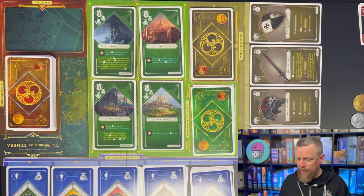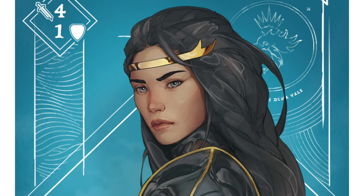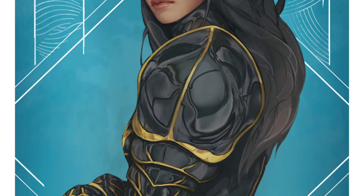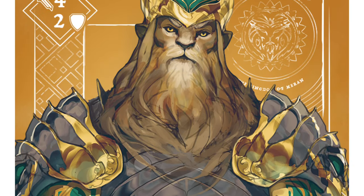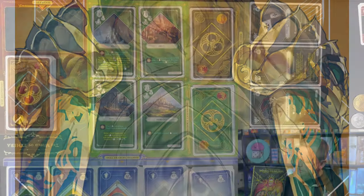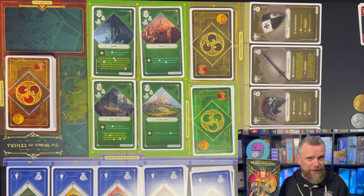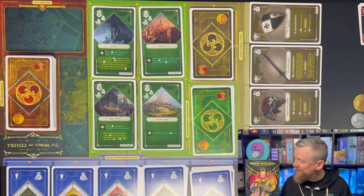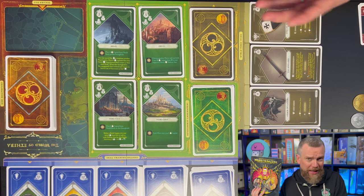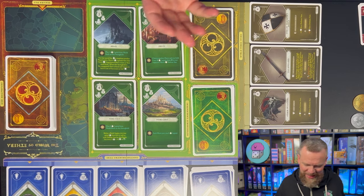One thing that jumped out at me as soon as I opened up the box and started organizing the cards is that the artwork is fantastic. That's partly because it's a game associated with a Dark Horse comic book of the same name, Winds of Numicera. The designer and author Morgan sent me a copy of the graphic novel along with the game, so I got an idea of the backstory.